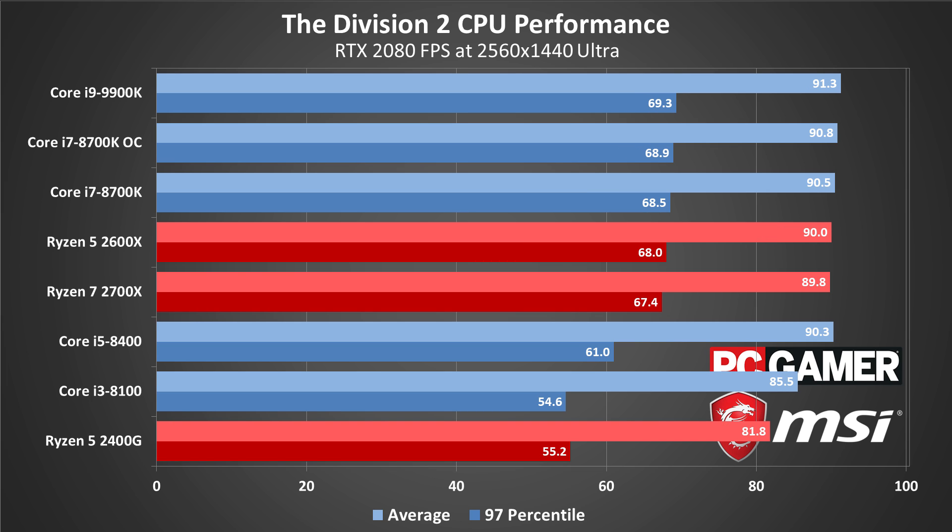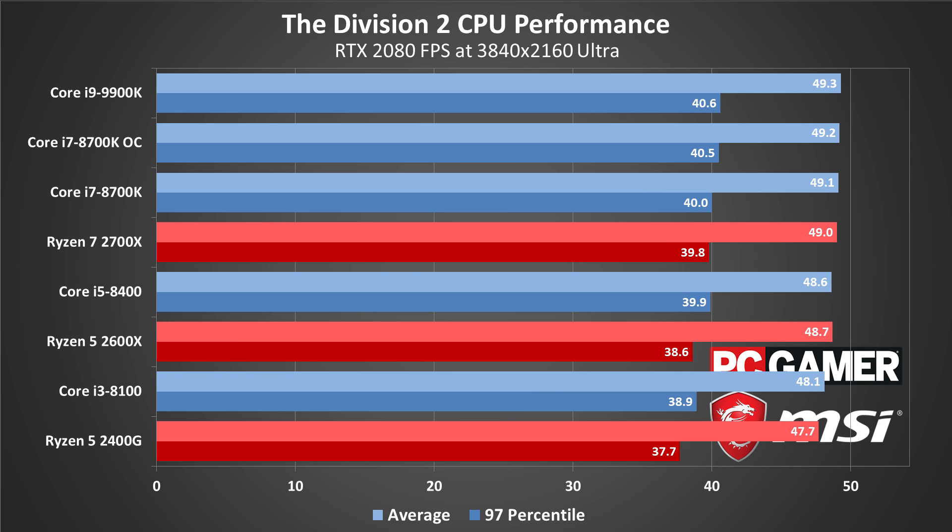By 1440p, it's basically a six-way tie among midrange and high-end CPUs, and at 4K Ultra your CPU is mostly a non-factor. Intel's 4th gen Haswell i7-4770K performs at about the same level as the Core i3-8100. So if you're still on a CPU from five or six years ago and thinking about running a high-end graphics card, now is the time to upgrade.